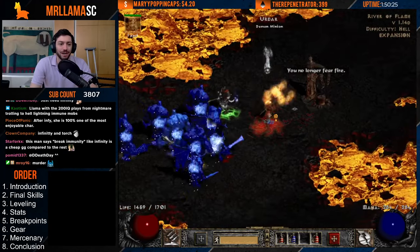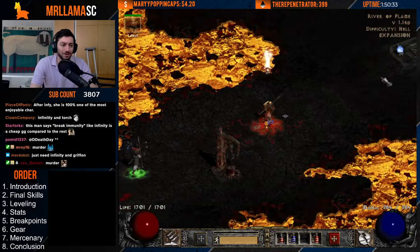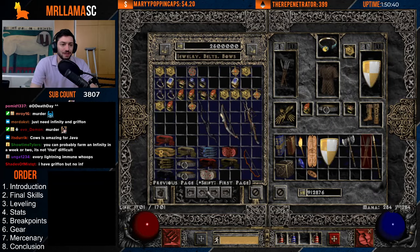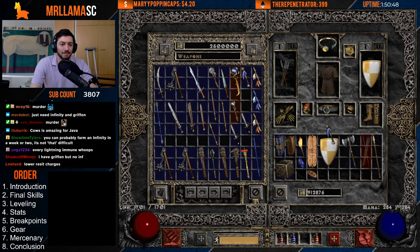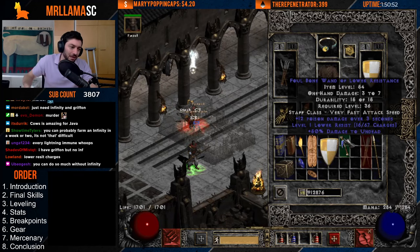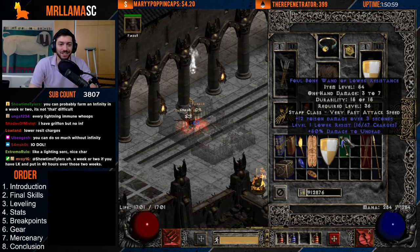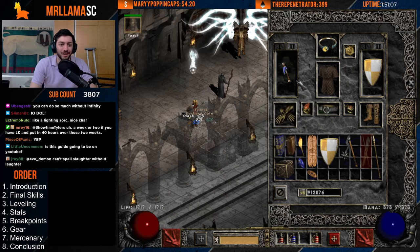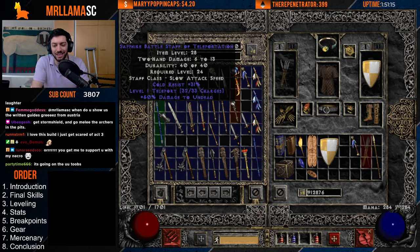Before you get Infinity, you can buy a Lower Resist wand — just buy one of those very easily, put it on your offhand or in your inventory. Run up to a lightning immune or a boss, lower resist it, and it clears a lot of those out. You don't even need Infinity — it's your own personal Infinity. That's a great option before you have CTA for your offhand. You can also get a teleport staff to help you teleport around, but be careful — her casting frames are very bad.